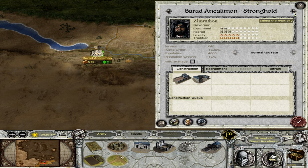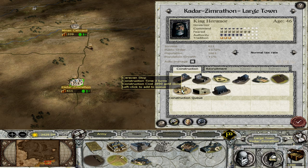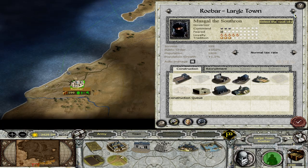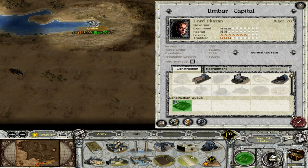I want to wait with the military buildings. Kadar Simrathon — you could actually build me a Caravan Stop here. Let's queue up the Caravan Stop here as well, and queue it up here. Yeah, we have a good start here.